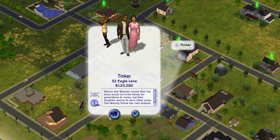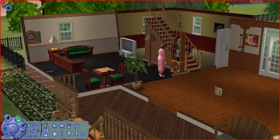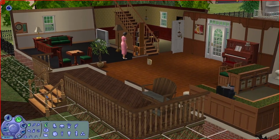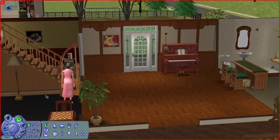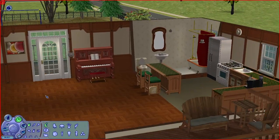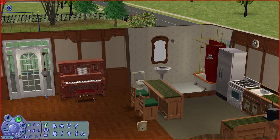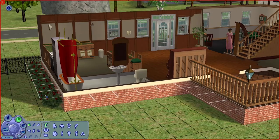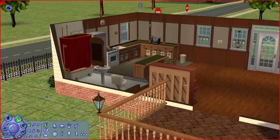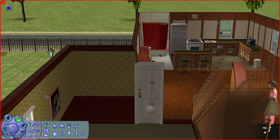Our next lot is 32 Eagle Lane, lived by the Tinkers. Tinker doesn't have a business — I think they're the only one without one — but they seem to have a setup at the back that you'll see later. Looking at the house first, the hallway is kind of empty with just a piano and a kitchen. It looks pretty nice. There's a bathroom at the corner. I think they could afford to have a full-sized dining room in the middle to have a centerpiece in the hallway.